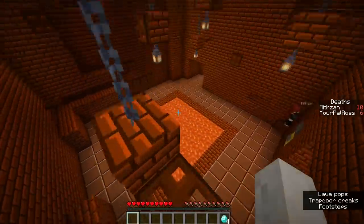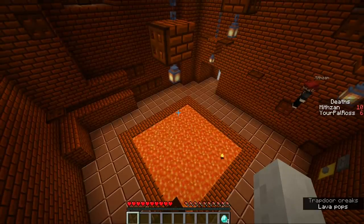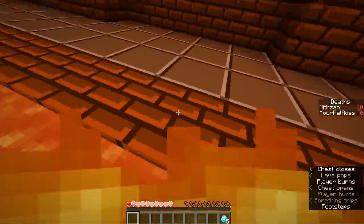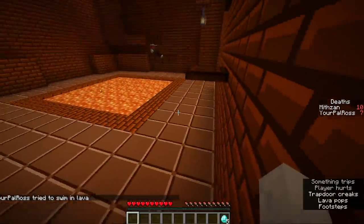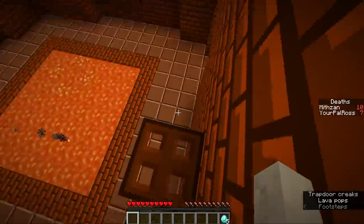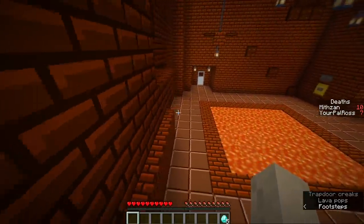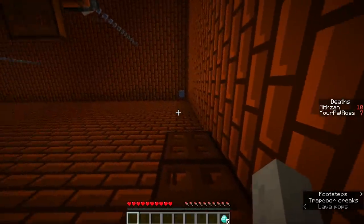Maybe there's a diamond in the lava — you have to go swimming. I see it! If you look at the lava you can see it. Five diamonds — I got it! This is actually difficult parkour — it's ramping up. We went from easy peasy to being stuck in this room for a while.